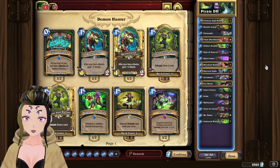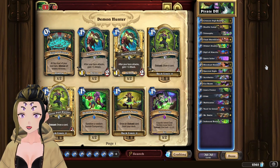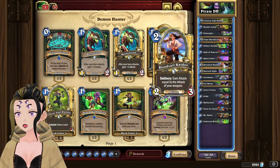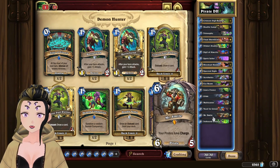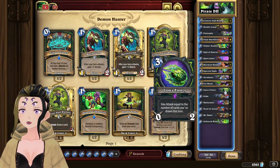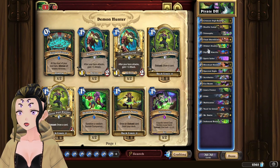Mulligans for this deck are kind of weird. Of course, you always want to keep your questline, but it's easier to describe the mulligan guide in terms of cards you don't want to keep in your opening hand. You don't want to keep any of the combo pieces such as the Blood Cell Raiders or Mr. Smite, because both of these cards will not get discounted by your quest reward. You also don't want to keep Lion's Frenzy because it'll just be a dead card.